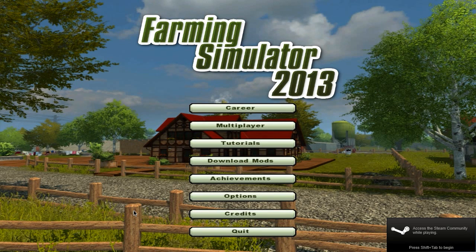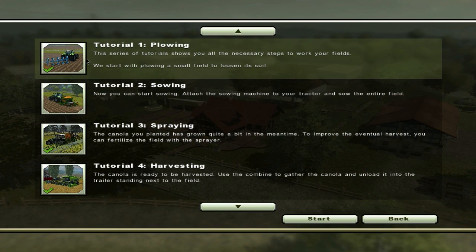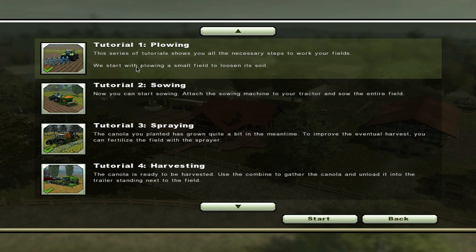Alright everyone, welcome back. This is Farming Simulator 2013, and we're going to look at the tutorials in this video. Hopefully we'll get them all in here. I have done most of these, but let's go through them and look at how this game works. So if you've never played this game, this is what the tutorials are like. In order to farm, you first need to plow the fields. Your main source of income is actually harvesting — planting and harvesting crops. First is to plow, and this series of tutorials shows you all the necessary steps to work your fields.